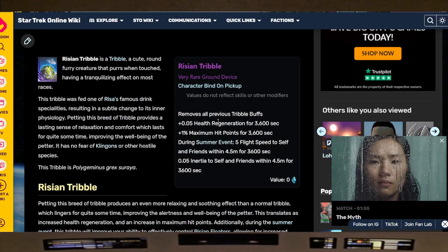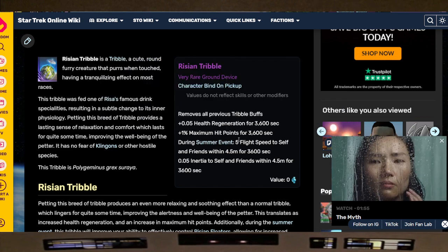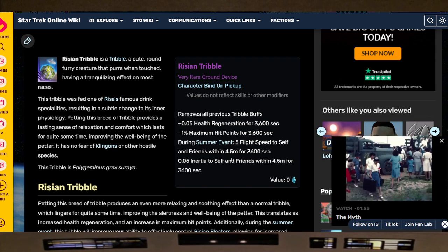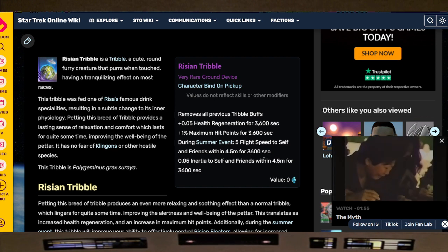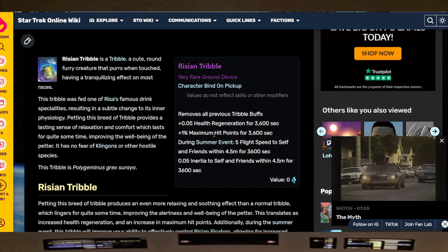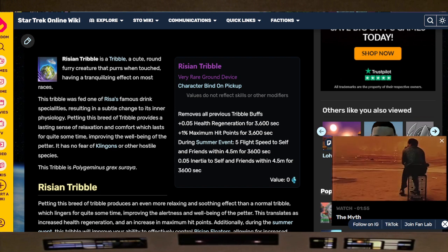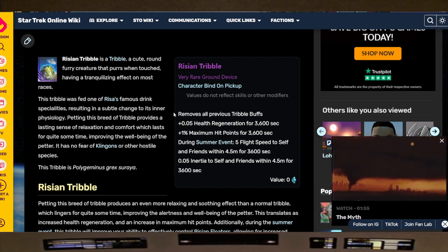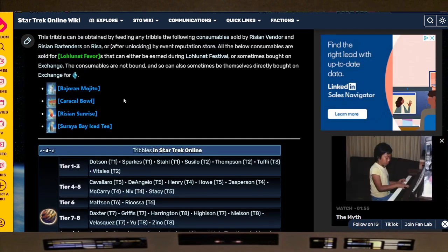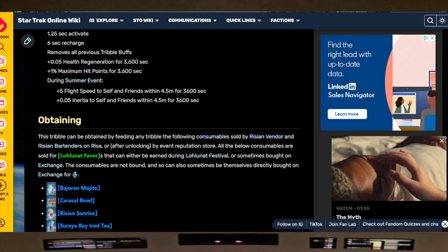Some captains do this faster. I'll link this in the description — it's a Risian Shribble. What this does is remove all previous Shribble buffs but gives you plus health regen 36, plus one percent maximum hit points. During the summer event it gives five flight speed to self and friends within 4.5 meters for 3,600 seconds, plus some inertia to self and friends. This actually helps you maneuver a lot better when using the floater during the summer event. You can get this in the event store or from the exchange.